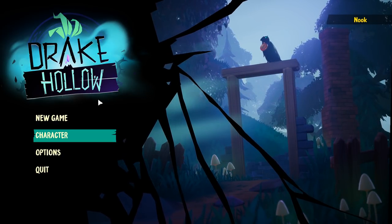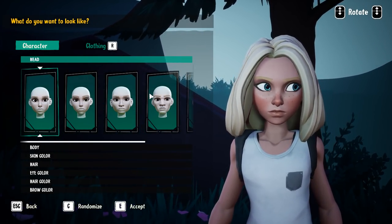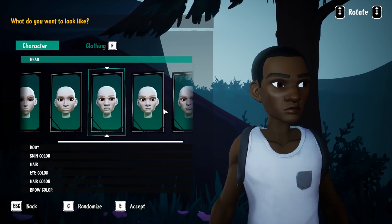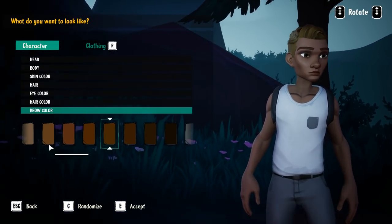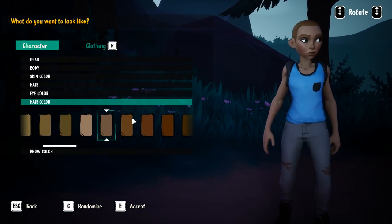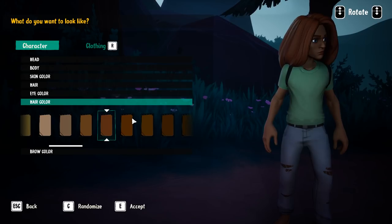There's an intro story — it'll explain all that better than I can. But first, we have to make our character. We're going to be running around this world in third-person and help these vegetable folks out. We've got to look good doing it. So let's randomize it and see what we can get.